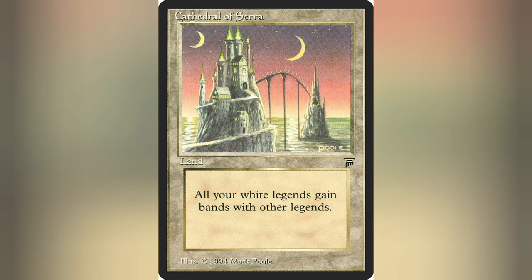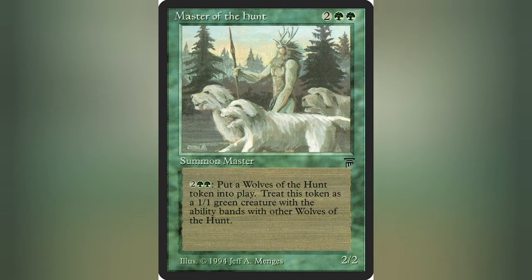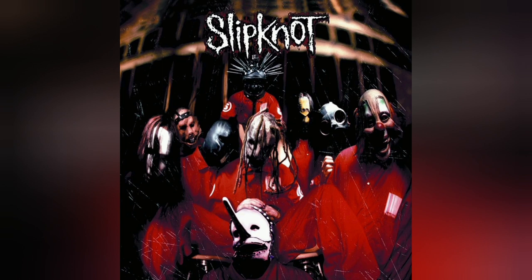To put it a bit simpler, a creature with banding can be a solo act, similar to artists like Charlie Puth or Buckethead. Whereas bands with other requires others to be present to be able to band with, so two or more must be a part of the band to make it work, similar to Nirvana or Slipknot if you have that much going on.